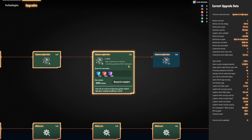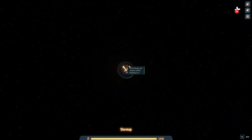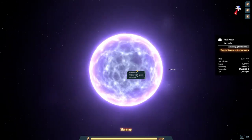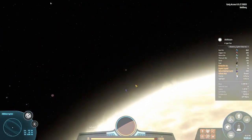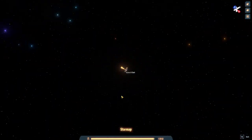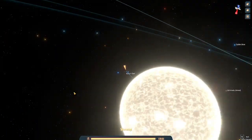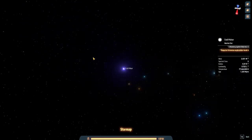This upgrade lets us view vein reserves in planetary systems within 6 light years. It's more than 6 light years but it shows up at the edge. We're now going to the neutron star to end this episode. You will like the neutron star because it's purple and pink - look how dark it is.